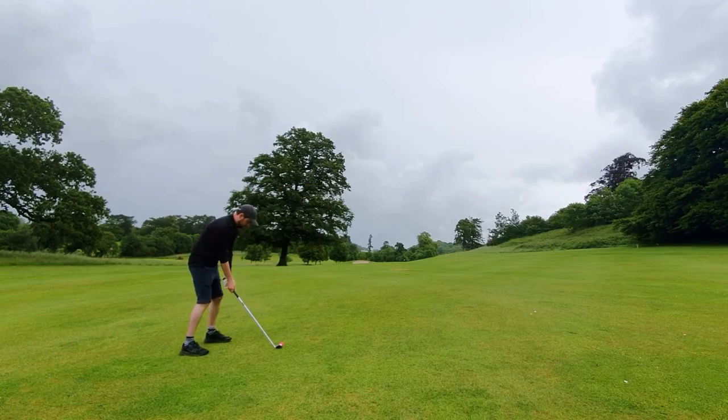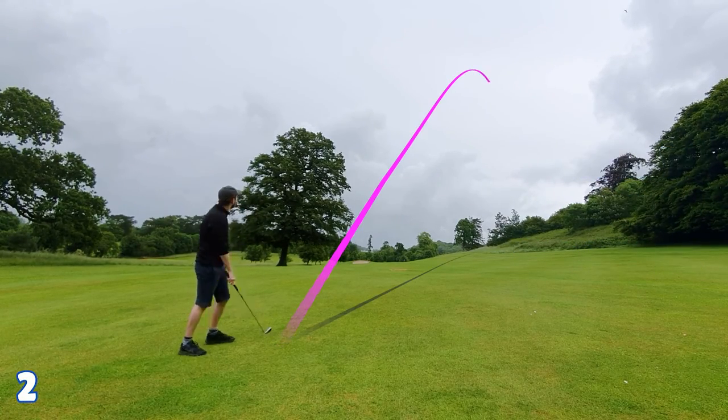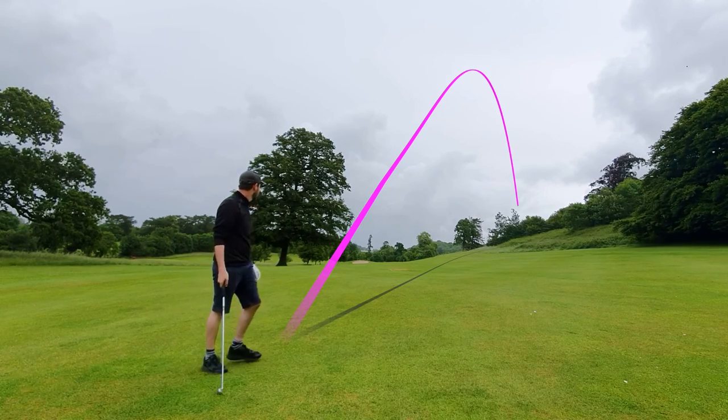Welcome back to Every Shot Explained with this high handicap golfer. Here we are, hole ten, par 4, 320 yards. We're going to chunk this — it's going to go about 100 yards into the fringe.